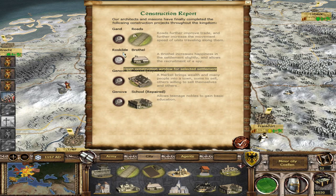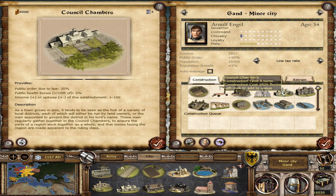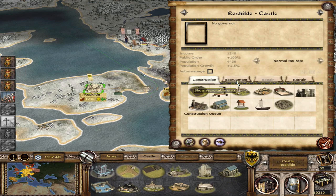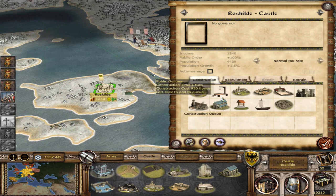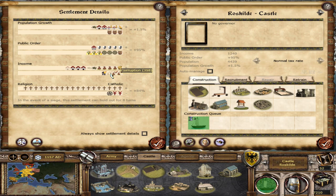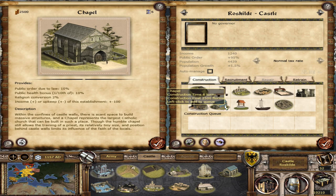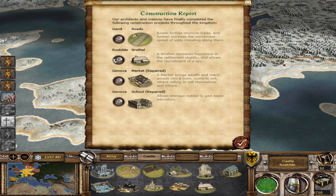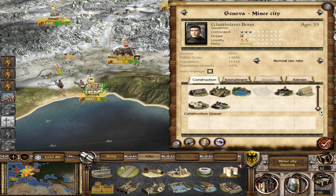Ghent just finished some roads. For Ghent, I want a bit more public order — there's some corruption here so something with law is not a bad idea. We can grab that. They just got a brothel. I kind of want more troop production here but I also need to make sure this area is happier. For more trade, it's probably not worth it. Let's grab the barracks here. For Genova, they just repaired some stuff — I'll say the council chambers for public order. And that's it for buildings.